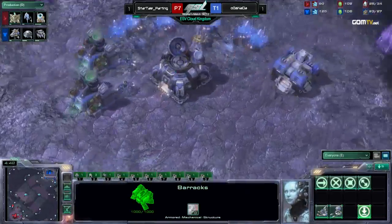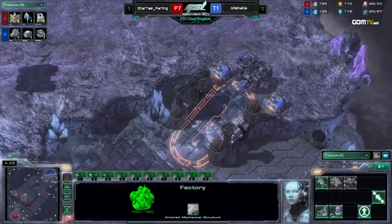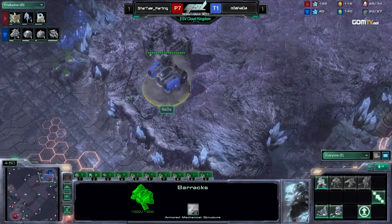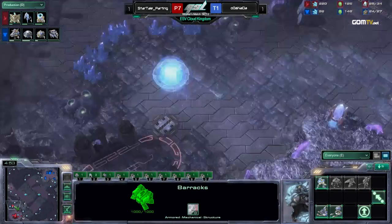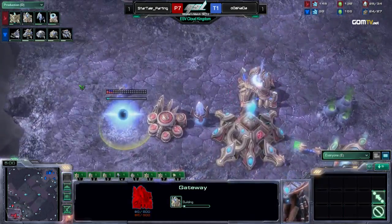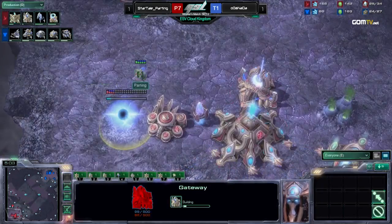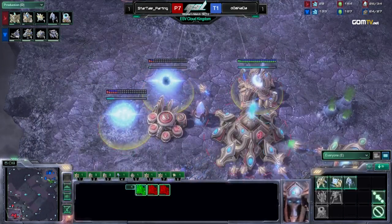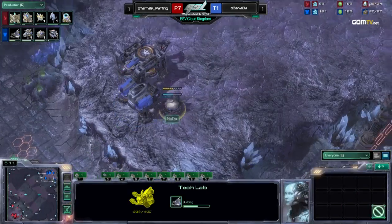Colossus is so gas-intensive to get off the ground. Very difficult to get off one base. It's a problem for those old PvP builds where people would stay on one base and get Colossus — then they get Zealots because the Phoenix just kill them. You can't actually afford to get Stalkers if you're getting Colossus. It's almost impossible. Alright, so Parting is actually going one Gate Expand into three Gate Robo, it looks like.